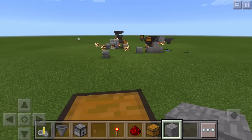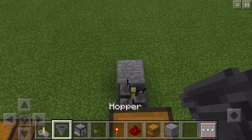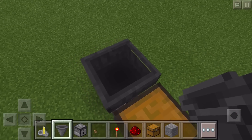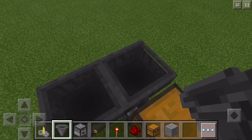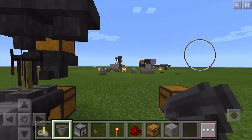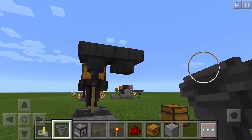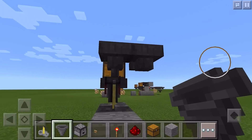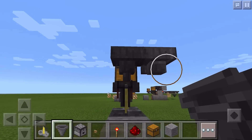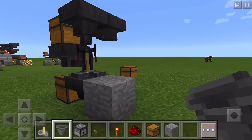I'm going to go ahead and jump over to this chest here and then crouch. Sometimes in Pocket Edition, figuring out where you can crouch is sort of the hardest part of building. I just also added a hopper pointing into this other hopper so that our ingredients will go from this hopper over into this hopper and then down into the brewing stand.